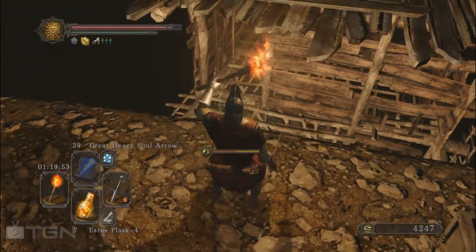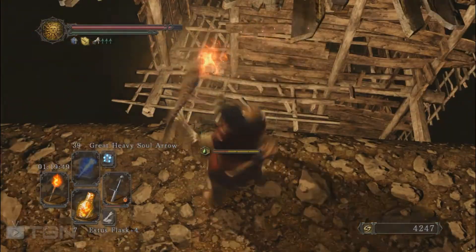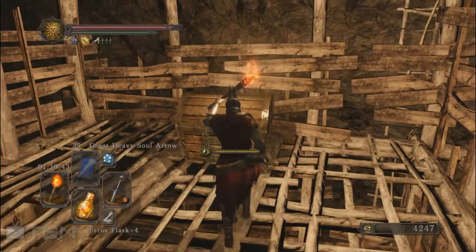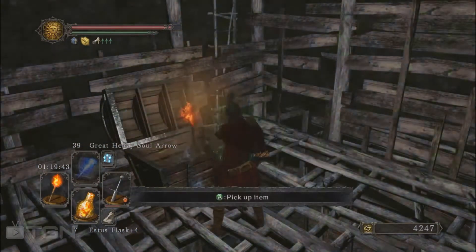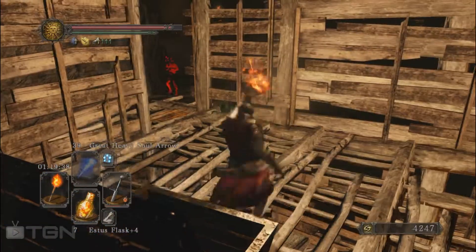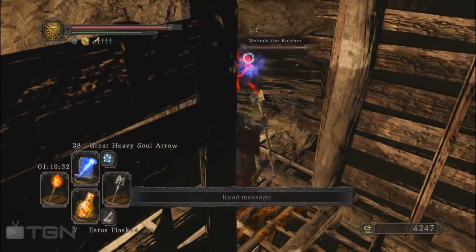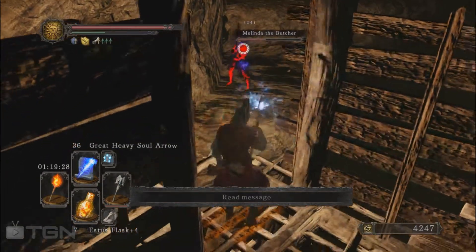Jumping seems a little bit wrong here, but I don't think I have the choice. Let's grab what's in this chest — Titanite Shard and Smooth and Silky Stone. Good loot. Here she is but she can't attack me from here, so I'm just going to kill her from here.